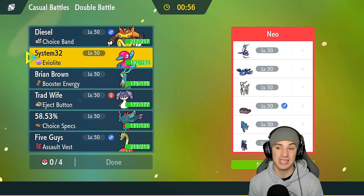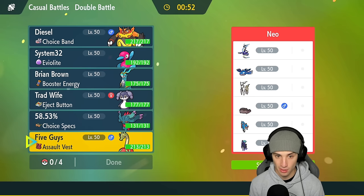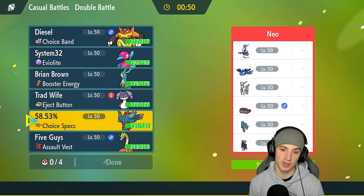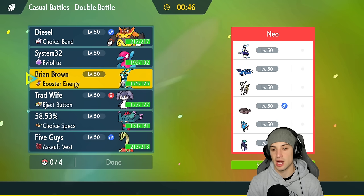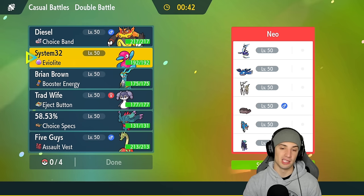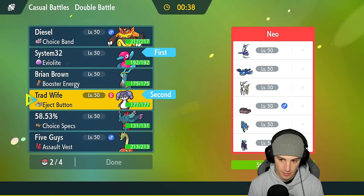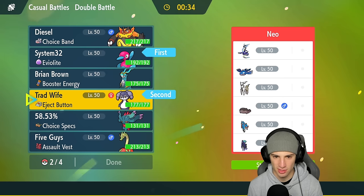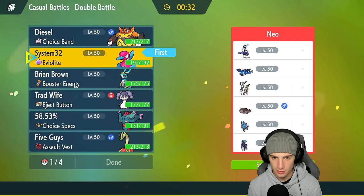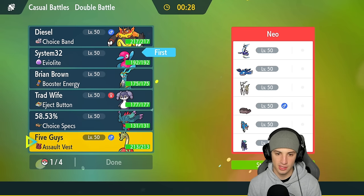These are ridiculously strong Pokémon but we're gonna try to rip into this and win. I could go Indeedee alongside Iron Crown, but I'm thinking Porygon-2 and Indeedee — same as the last match. This one's actually tough. I definitely want to pop Trick Room, so I'm going to lead with Porygon-2 and actually just lead...